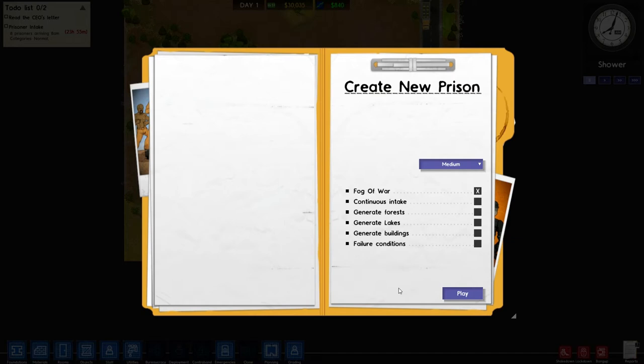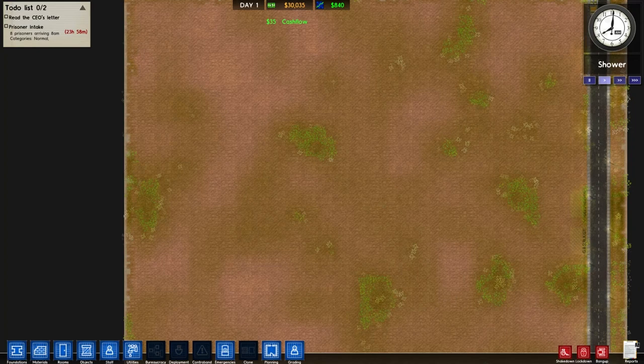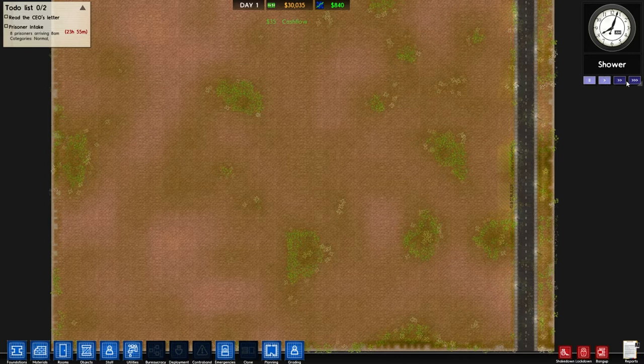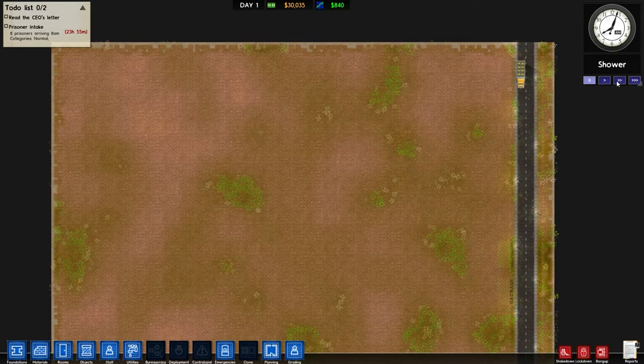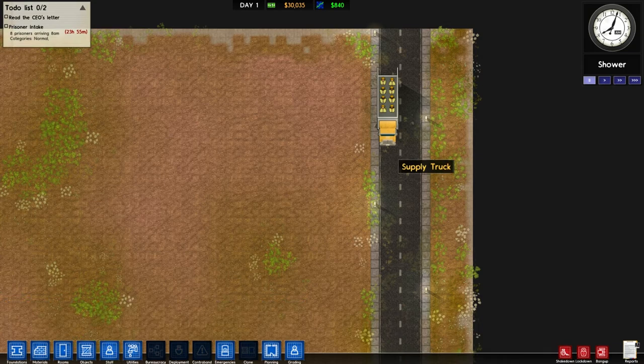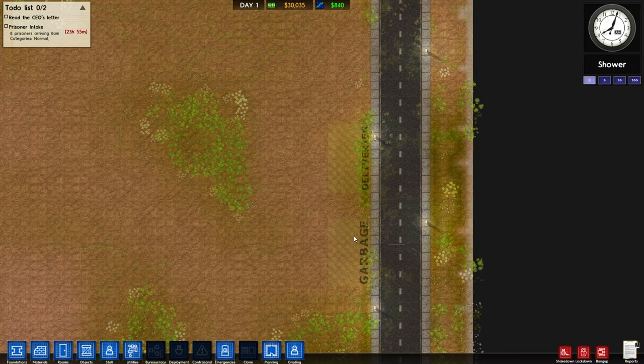We're going to play with fog of war only. We'll hit play, generate the map, and I'll pause it right away with spacebar. Since we turned off generate forest, there are no trees on the map. Everything arrives by supply trucks coming down the road — workers come to deliveries, and garbage gets picked up over there. I like to go to the rooms menu to designate deliveries, garbage, and other areas.